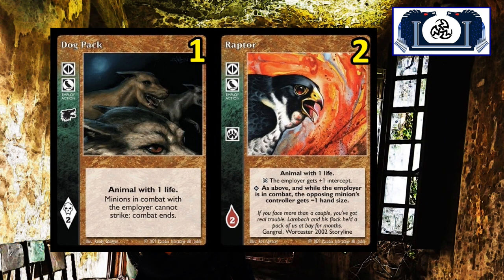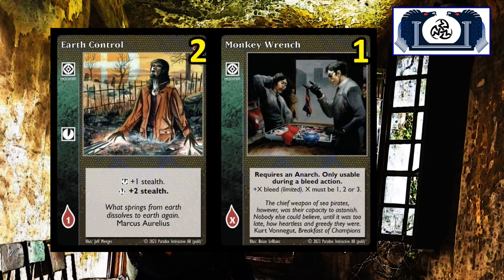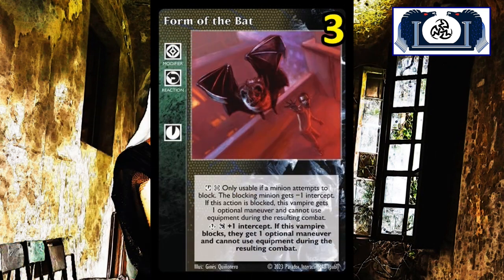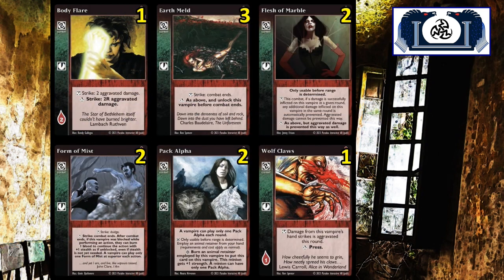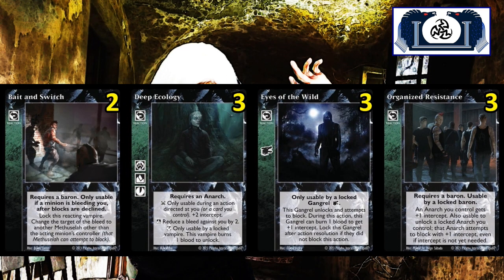Allies and retainers: you're going to get one Dog Pack and two Raptors. Modifying cards: two Earth Control, one Monkey Wrench — and that Monkey Wrench is really, really good for Anarchs. Then you're going to get a modifier reaction card, three Form of the Bat. Combat cards: one Body Flare, three Earthmelds, two Flesh of Marble, two Form of the Mist, two Pack Alphas, and one Wolf Claws. Reaction cards: two Bait and Switch, three Deep Ecology, three Eyes of the Wild, three Organized Resistance.